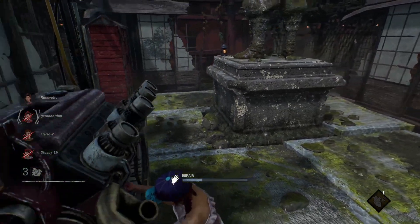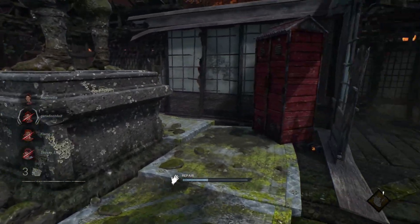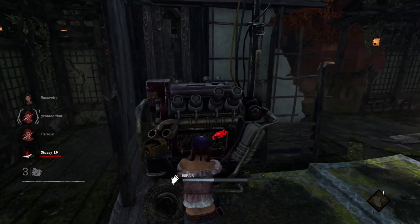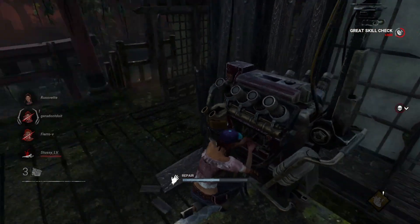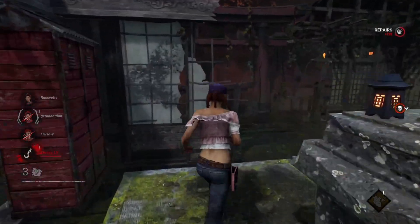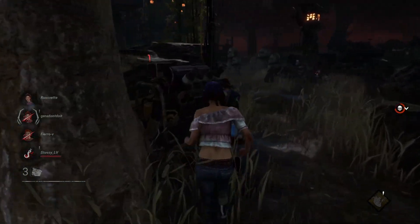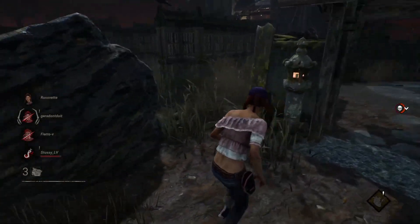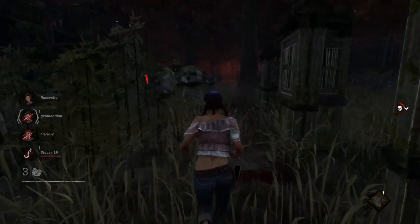One last key component of the game is pallets. Pallets are crucial for looping and getting away from the killer. If you drop a pallet on a killer it will stun them. If you miss, they can break the pallet. When stunned, the killer is frozen for about three seconds, playing a stun animation, and then they have to recover — giving you time to escape.